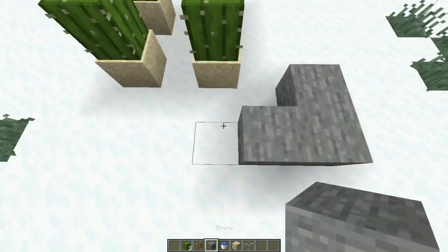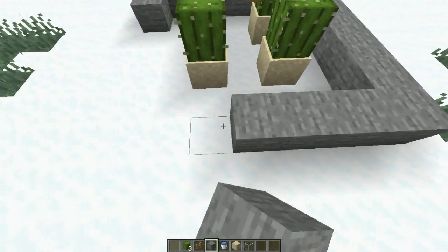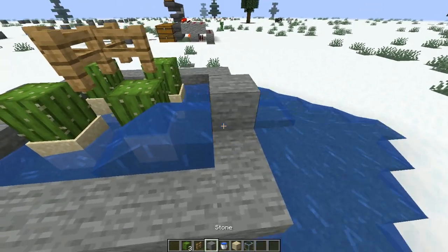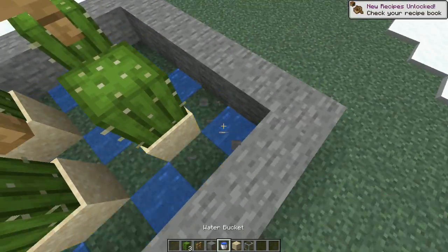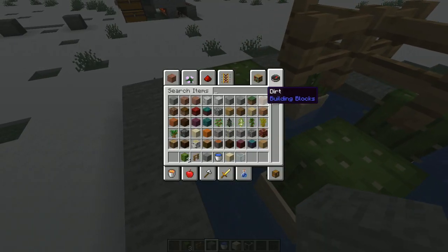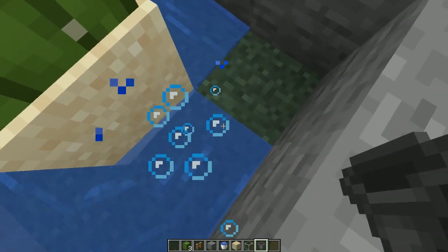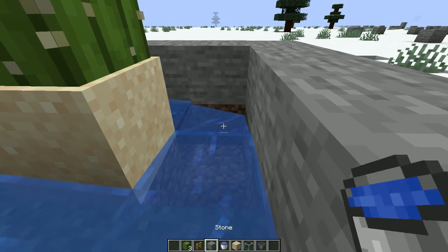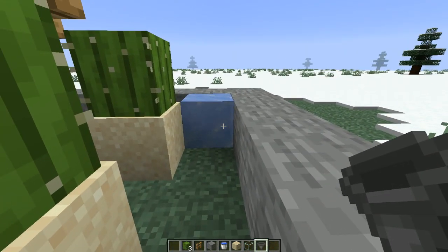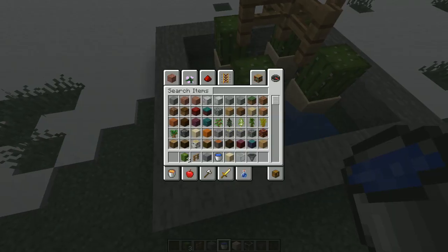Now we're just gonna do the outer line. Leave in the comments what you think we should do next. You want to place it down here, so now it should get to this corner and stop. You want some hoppers — you can either place one here or you can do three of them. I prefer doing three of them because it's more likely for the cactus to get caught instead of them staying in the water and not making it to the hopper.